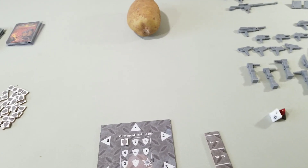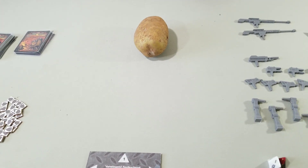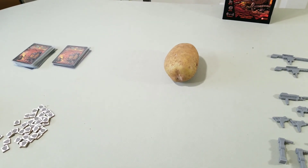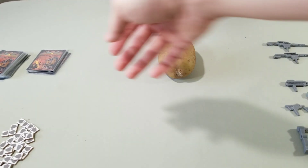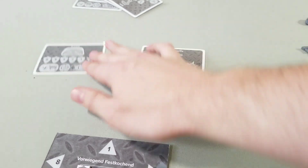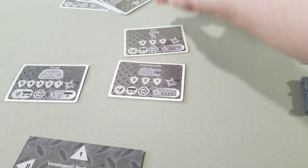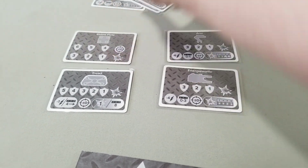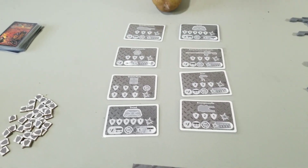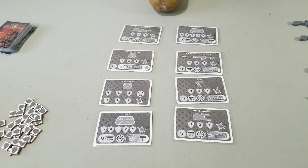To begin the game, you're going to select a first player, either by die roll or whatever you want to do. Then you're going to go into a draft. You're going to deal out eight cards to the center of the table, and players will take turns starting with the first player selecting a card. This continues until all players involved in the potato war have eight cards.